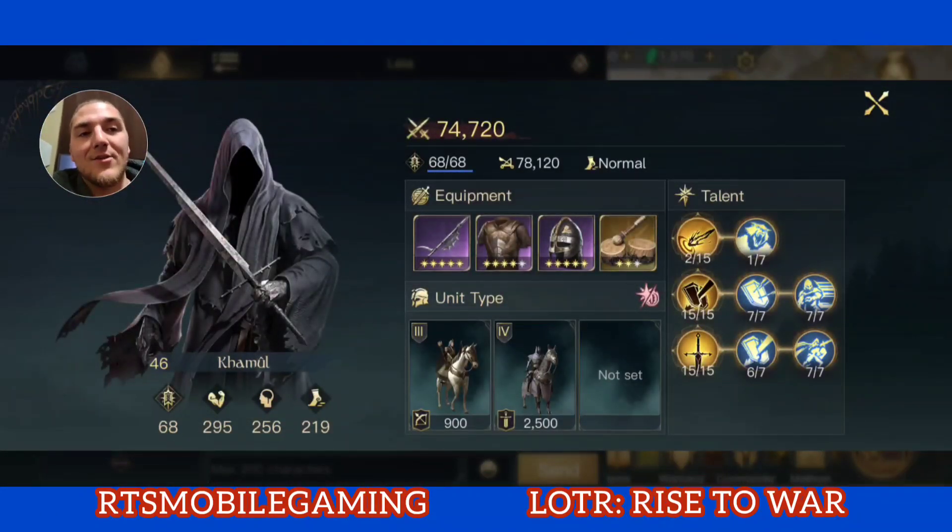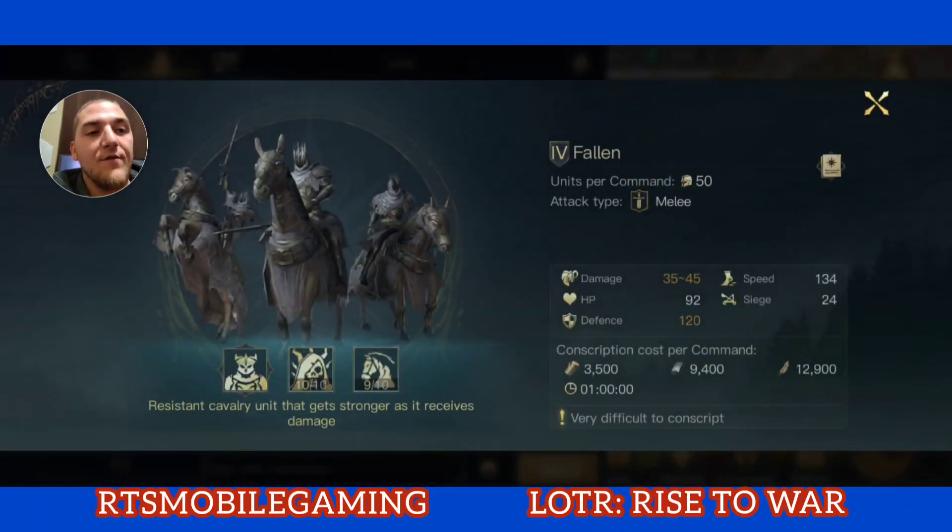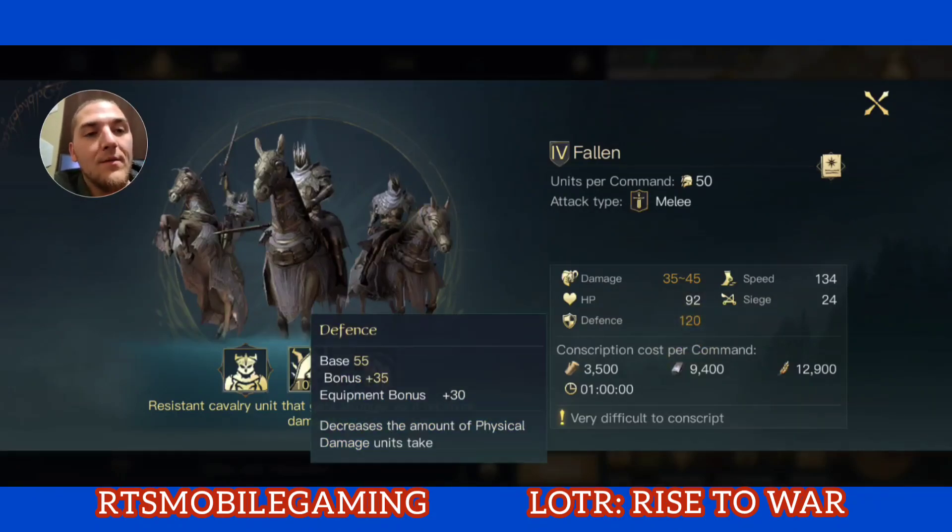I don't have him at 50 yet, but he just hit 46, so I figured it's time to do a stress test and see if I'm trading him to 50 for no reason or not. Theorycrafting wise, I've decided that using the Fallen with Kamul is very beneficial, because the Fallen gain enormous defense bonus from Kamul's skill. You can also load them up with a lot of defense from gear, so between the gear and the skill, I've more than doubled my defense and brought my total Fallen defense to 120.